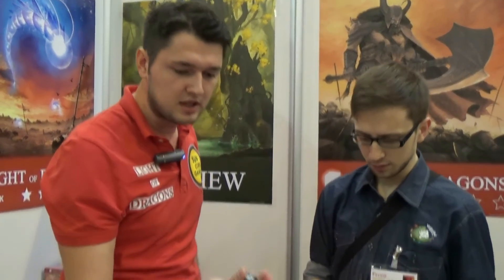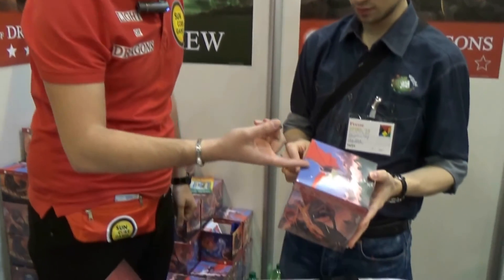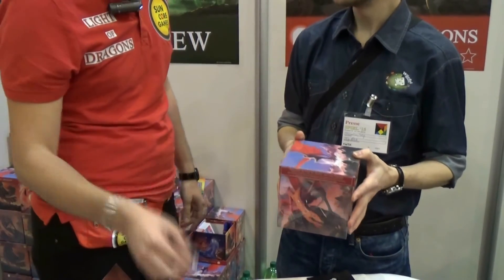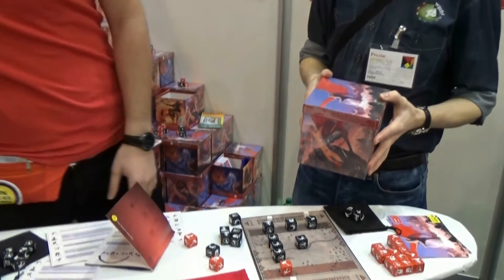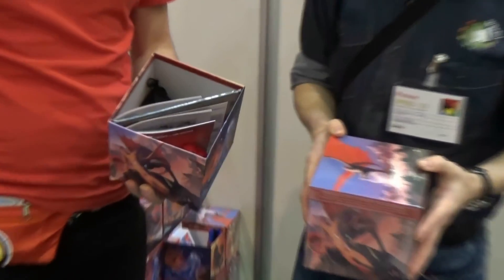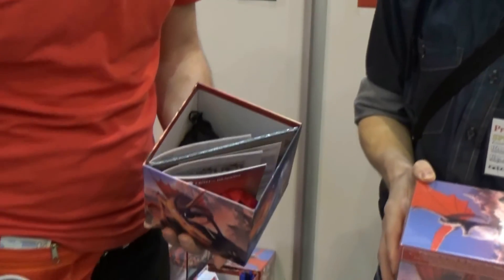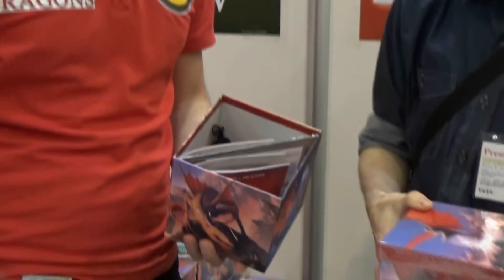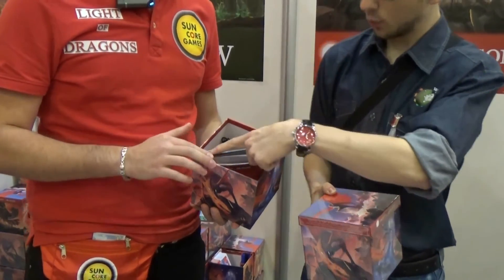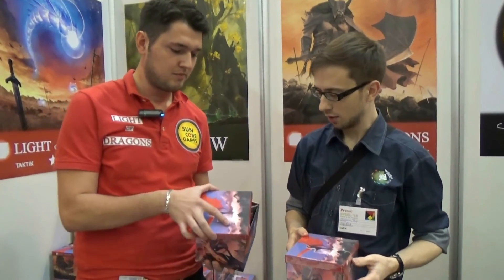The box represents all the dice — you see the creatures on the dice and you see them on the box. In the box you find every time two sets with 15 dice, overview cards, and two rulebooks in English and German. The box form is the same for both sets, and it will fit the later expansions too.